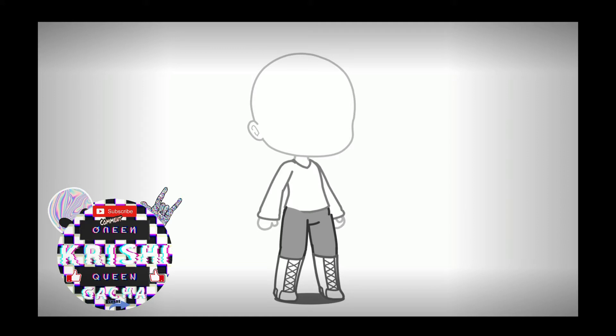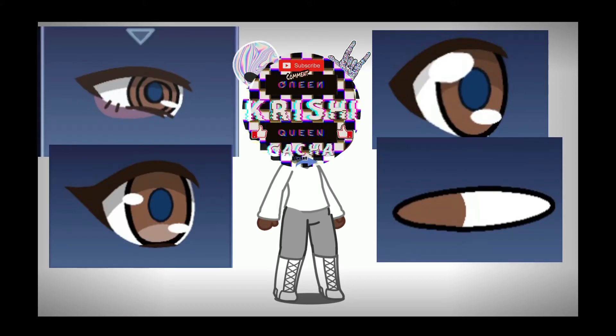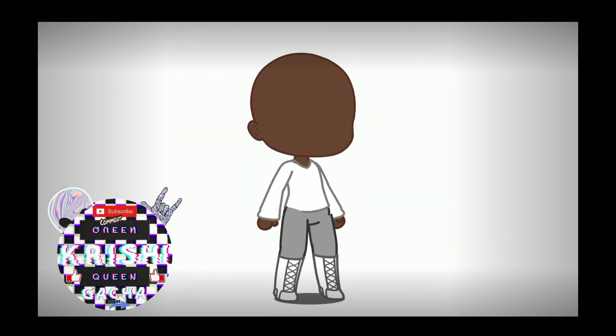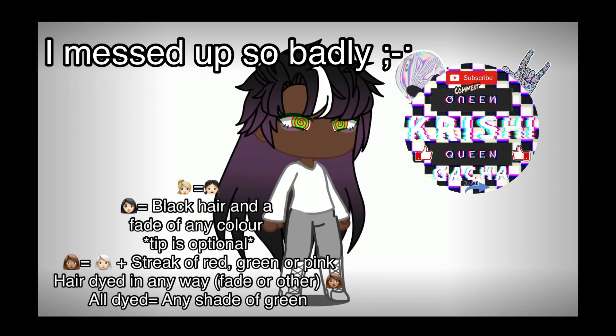OC challenge: if you're a girl do a boy, and if you're a boy do a girl. You can choose any skin color. Choose from these four eyes — if you have blue eyes do green, if you have green eyes do black, if you have brown do any color, and if you have any other eye color do yellow.